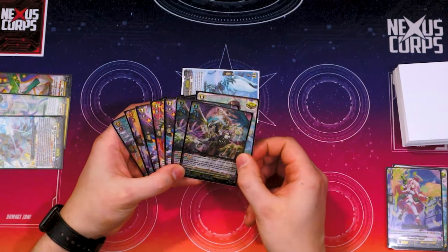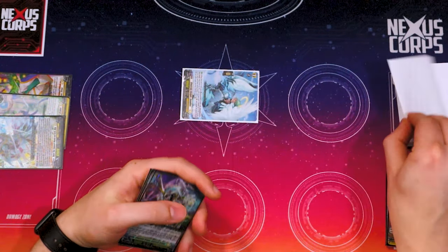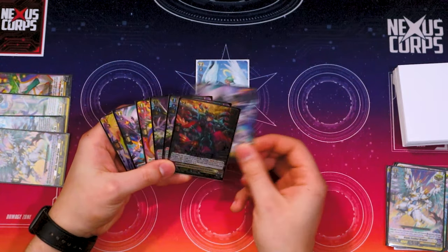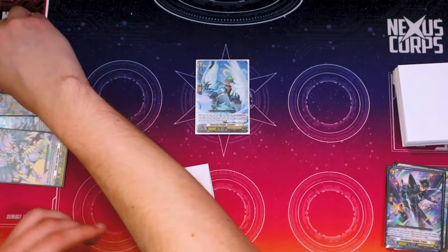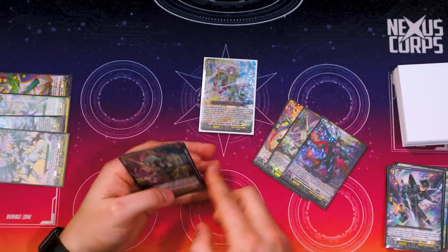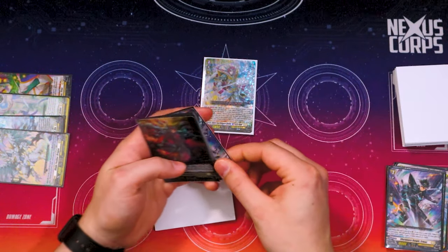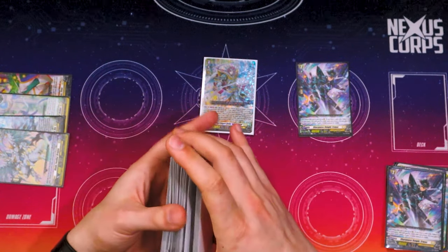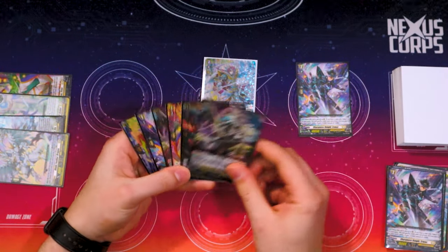Getting some damage — taking some hits. We have enough cards at different grades so I'm not too worried, but let's say we have to take another damage. We draw our card, discard the Eirmac since we've got plenty of counter-blast to work with, and ride into Alden. We reveal a 1, a 3, and a 2 with different grades, look at the top 5, and we can choose to call a card. I'm definitely calling that Eirmac because it now gets 15k instead of 5k since it was called by a card ability.